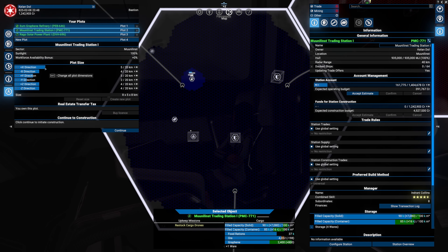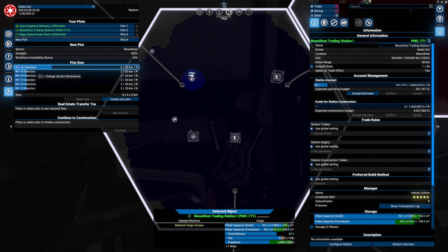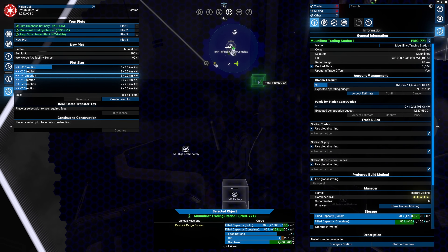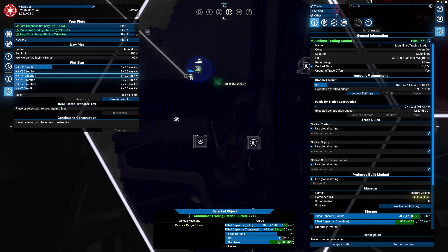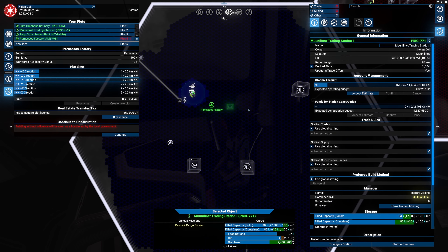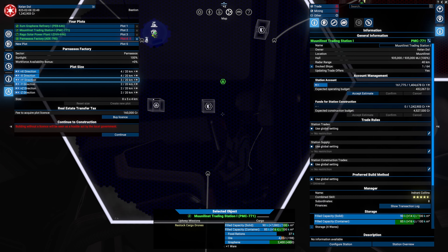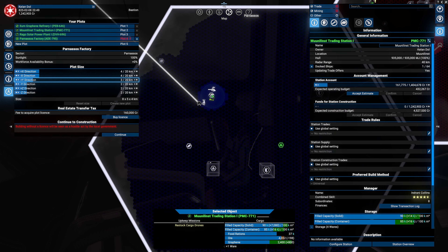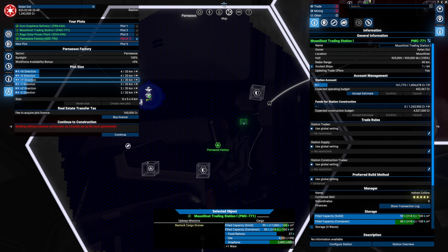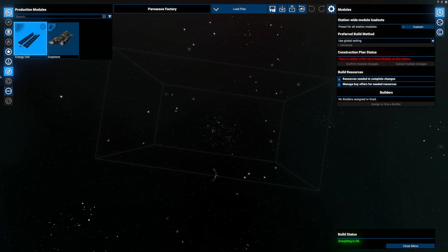We're building an eight by five by four station. The nearest area is right over there. For those who don't know, if you place it down it's not locked - you can always move it. There are two defensive stations - if an enemy fleet comes from one angle this is the first target, from the other angle that's its target. I don't think there will ever be hostile fleets from that direction. Buy that license and continue.